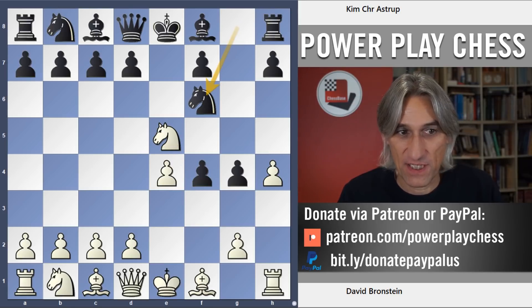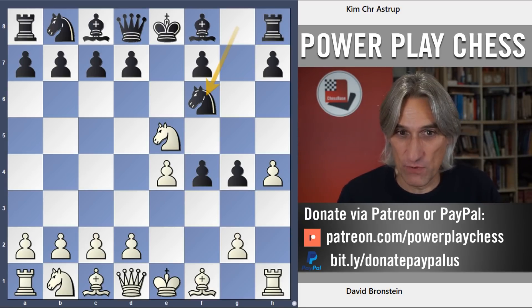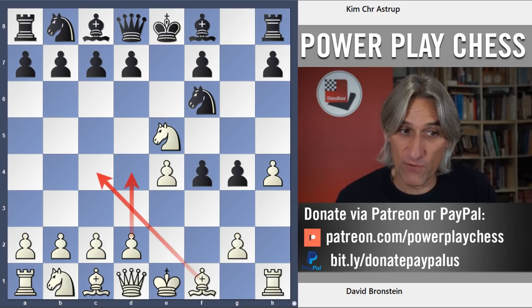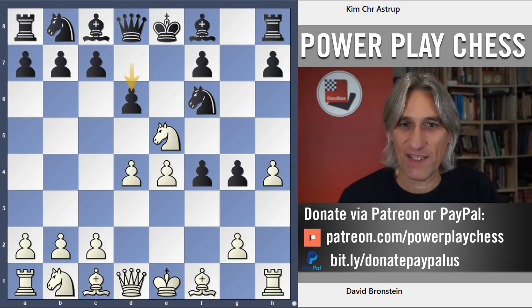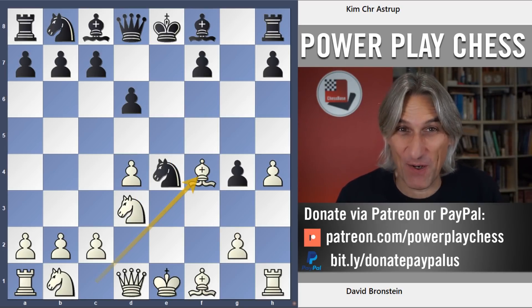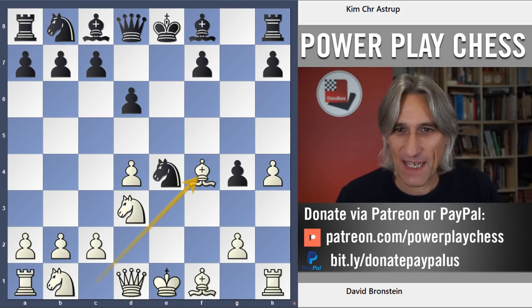Oostrup plays Nf6, which has an excellent reputation. Here white basically has three moves: you can play d4, you can play Bc4, or the move that Bronstein played was knight takes pawn. You might recall the game between Spassky and Fischer that went like this — you can find that video elsewhere on the channel. Spassky won in the end; a very interesting game.